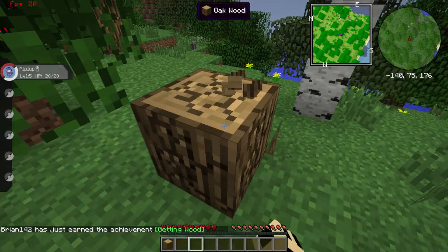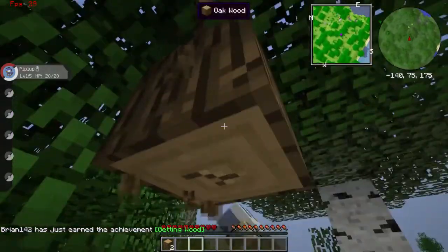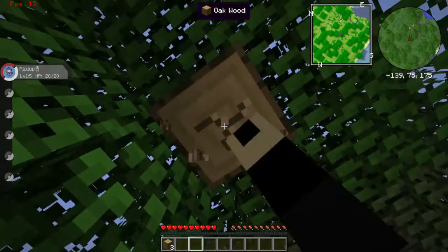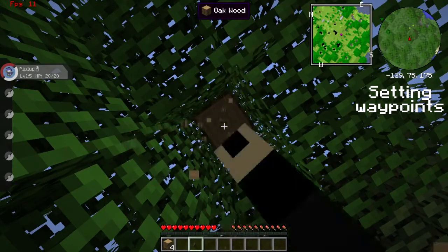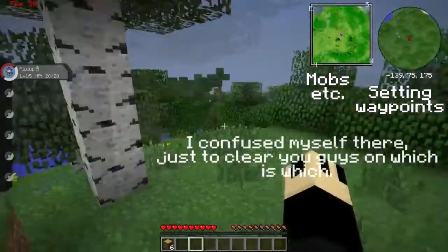You can see that I have two map mods in the top right corner as well. One map mod I use for waypoints, and the right one is just used for items and entities.